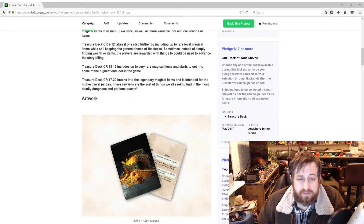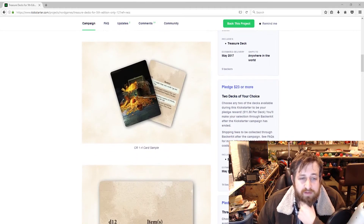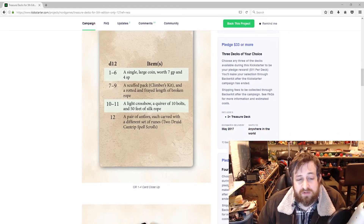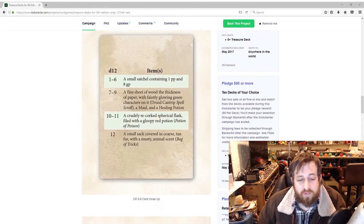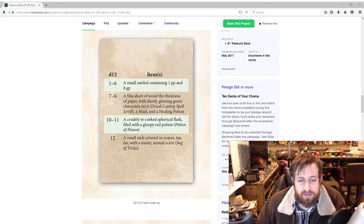Here's the 1 to 4 deck — a little art on one side, and it's all based off a d12. On a roll of 1 to 6 they get a single large coin worth 7 gold and 4 silver, a scuffed climber's kit, a rod, and a frayed length of rope. Other results include a light crossbow, quiver of bolts and 50 feet of silk rope, or a pair of antlers carved with two sets of runes that function as two druid spell scrolls. Moving to the 5 to 8 deck, we've got some gold, a couple spells, a maul, a healing potion, a potion of poison, and a bag of tricks.